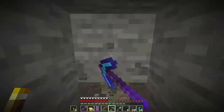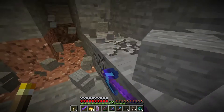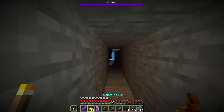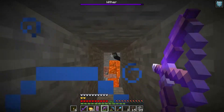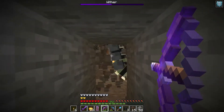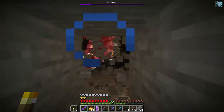We have two more Withers to fight. The explosions keep revealing diamonds, which is a nice bonus. I need to be careful to move the fight away from lava so the nether star doesn't burn. I won't take that risk. My phone is vibrating but let's keep going.